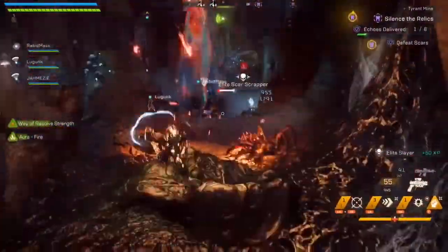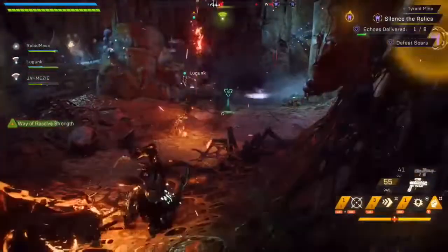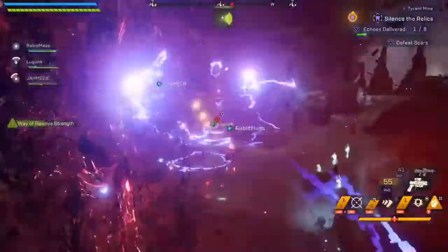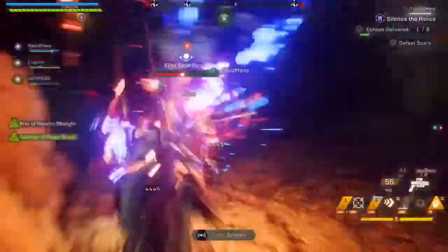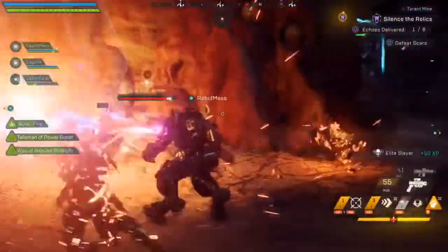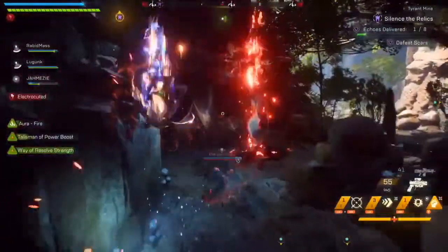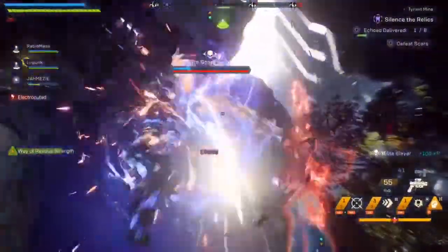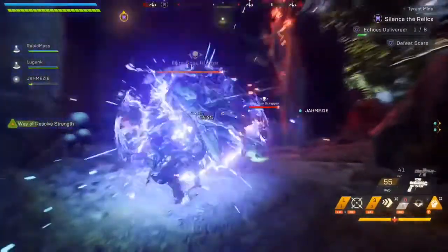Watch out for the big guys with the minigun — they've got quite a lot of shield and will just rip you apart. You get a couple of waves coming out of each portal at this beginning part, so just nuke them down, stay in the area, and back out if you need to recover your shield.